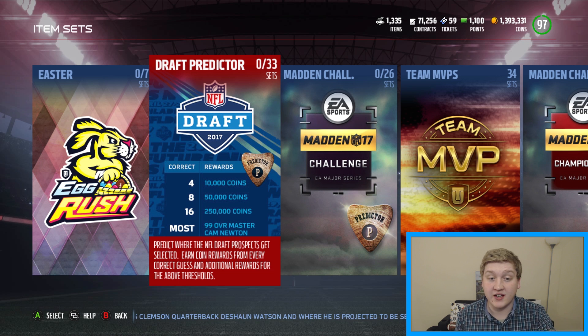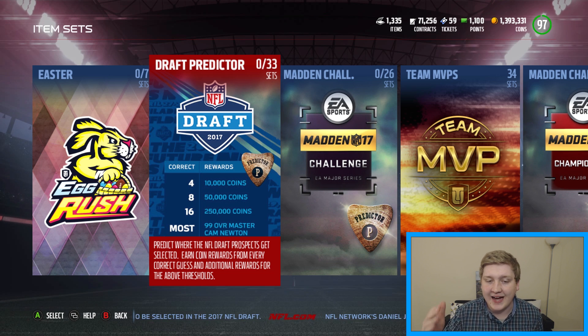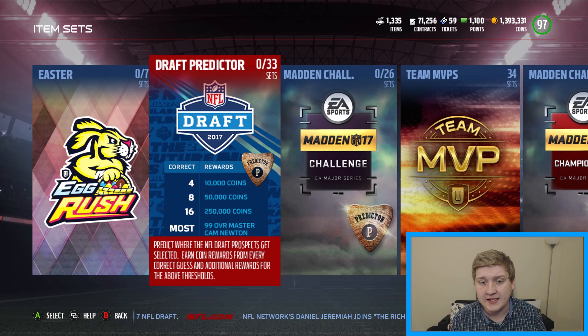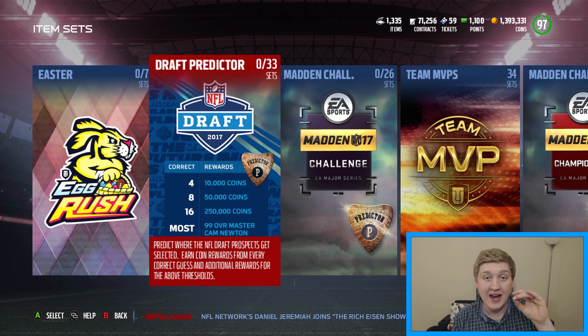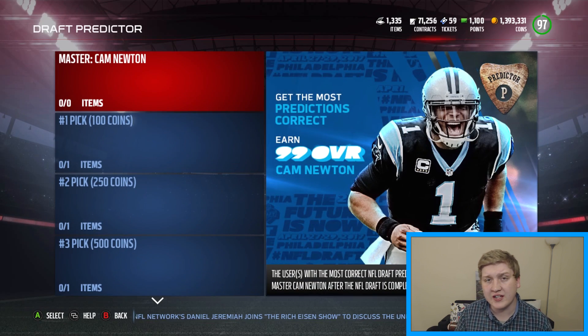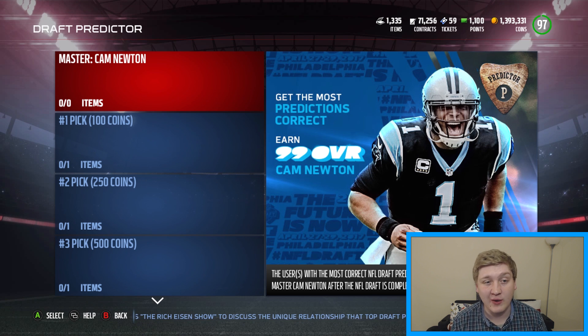And then if you are the single person with the most correct answers, you are going to get a 99 overall master Cam Newton. Now, say you get 25 correct and 25 is the highest as well, but you and like 100 other people get it - all of you guys will get a 99 overall master Cam Newton. Now they haven't shown the card art yet that I've seen, but if they have shown it and shown any of the stats, I will throw them up on the screen. If you guys want to see that, I'll probably do that at the end of the video - stick around if you are curious about that.